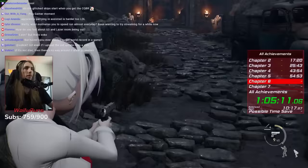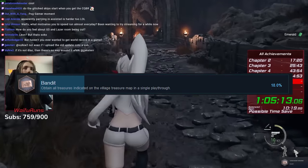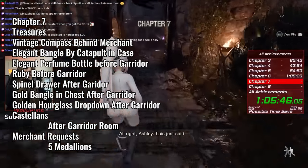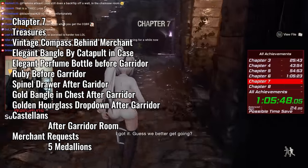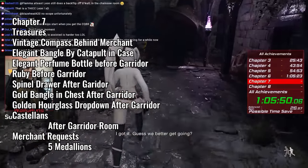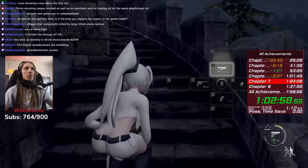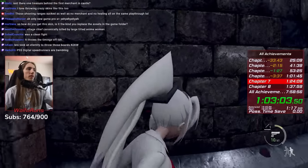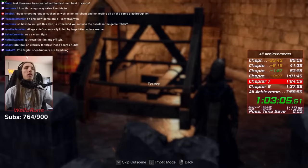I finally grab the emerald right at the end before Chapter 7, getting the Bandit achievement. Chapter 7 is when the castle starts, and thus the beginning of a new treasure achievement. There are seven treasures, a Castian, and six medallions to shoot in this chapter. The first treasure I totally forget — it's behind the merchant and easy to miss, so don't forget it.